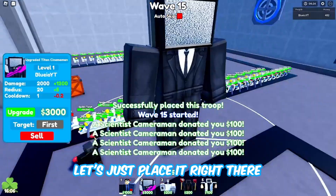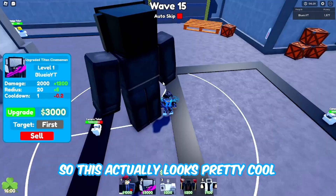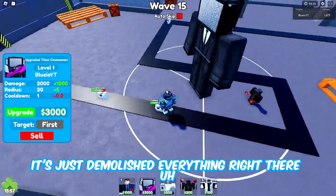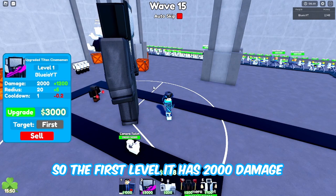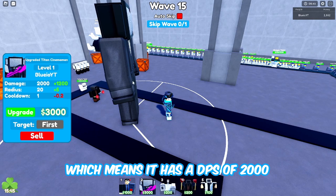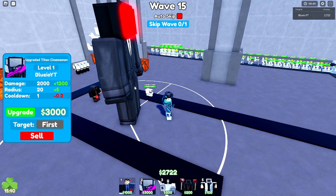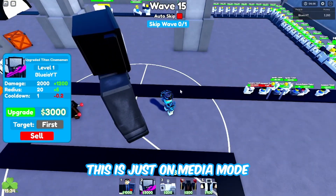Let's place it right there. Here we have the new godly unit - the upgraded titan cinema man. It just demolished everything right there - it's actually really OP on the first level. On level 1 it has 2000 damage, 20 radius, and 1 cooldown, which means a DPS of 2000. Not bad for a 3000 coin placement, and it's one-shotting everything on medium mode.